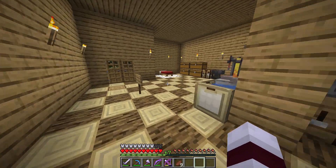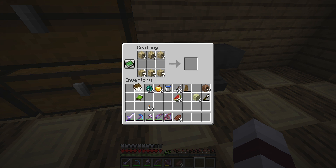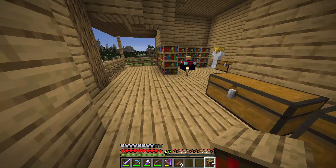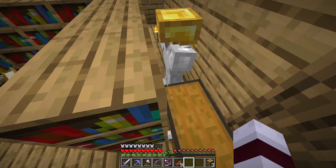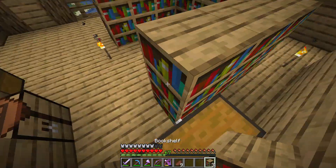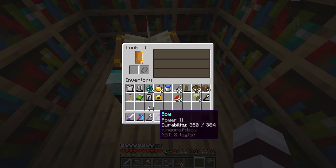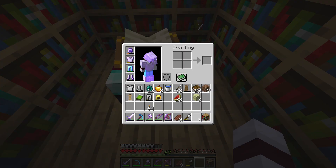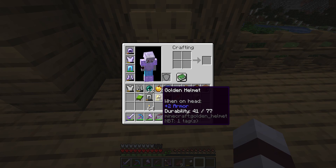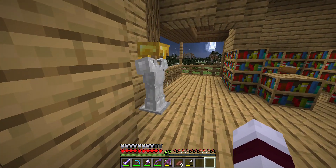We need to get some more wood. We do have a lot of bookshelves left. I'm trying to find a place to put the enchanting setup without ruining the balcony. Perhaps it would be best to just stick with this area here.